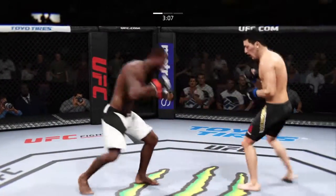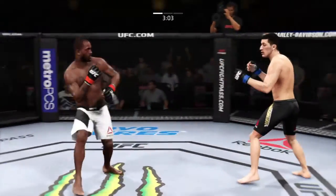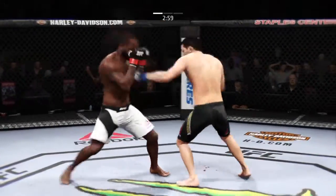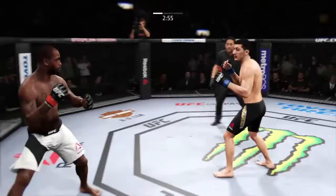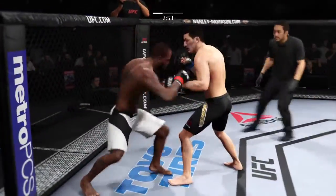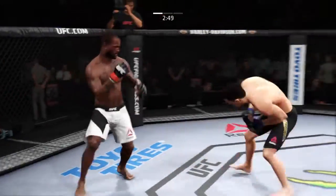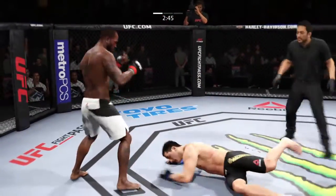Another strong jab. He's landing at will. He blocks the punch. Under three. A nice right hook counter. Green with a good right kick to the midsection. Precise jab by Green. Massive inside leg kick.